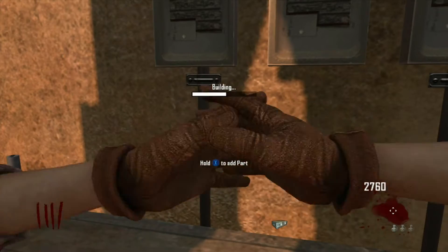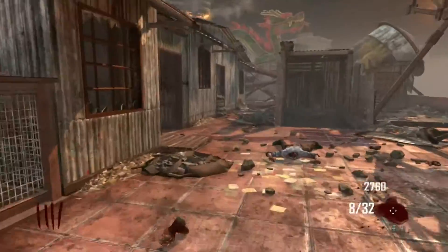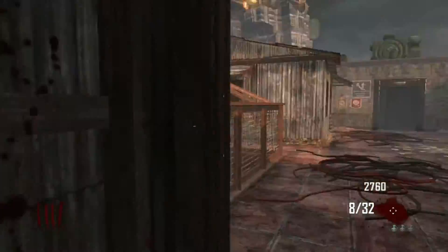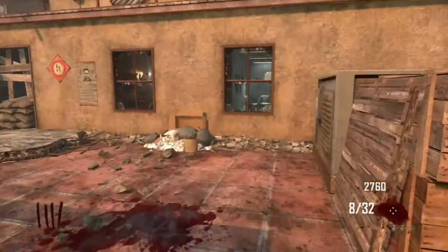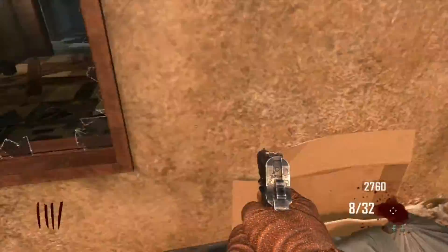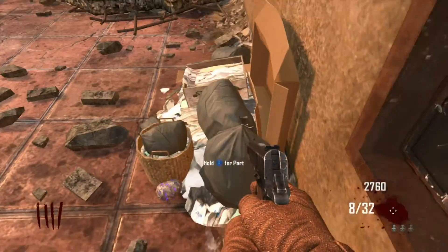Get the radio there. The next part is the rock, and that rock is by the garbage right where you fall down, by the claymores. I missed it at first — I kept looking and then finally found it, so just grab it.